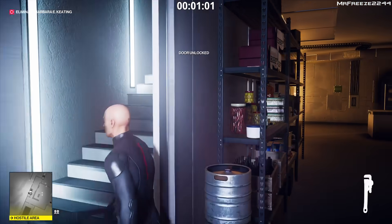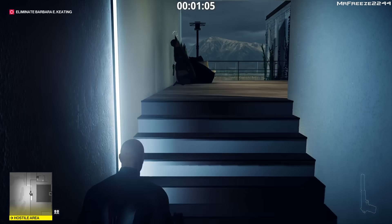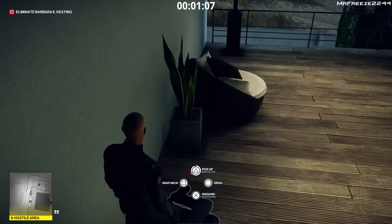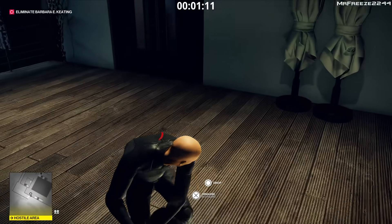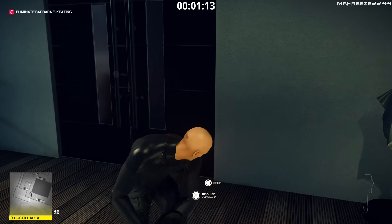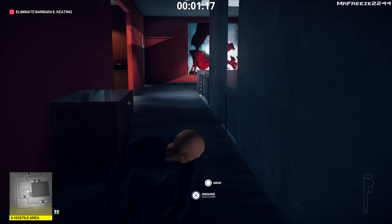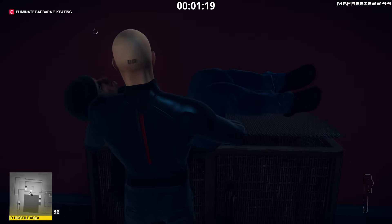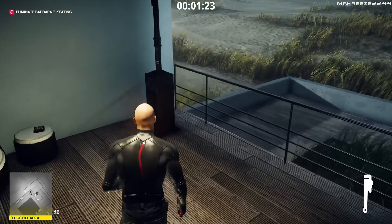Just before we reach the top of the stairs, we're going to go ahead and throw this wrench at the guard's head. Pick up the wrench and then drag the guard's body and pick up his pistol as well, because we don't want that lying around. I'm just going to drag this guard now into this corridor area, this balcony, and then dump his body in this crate.